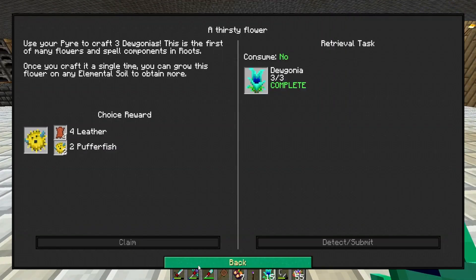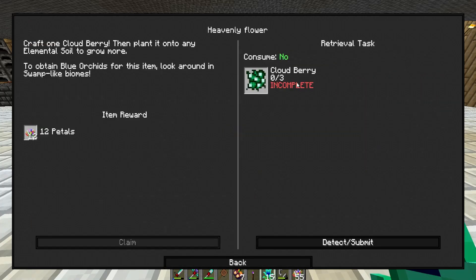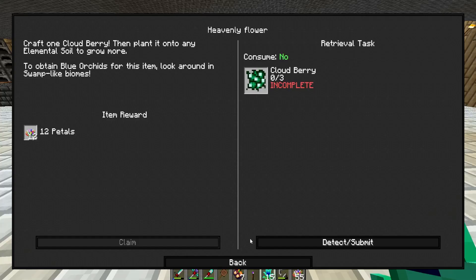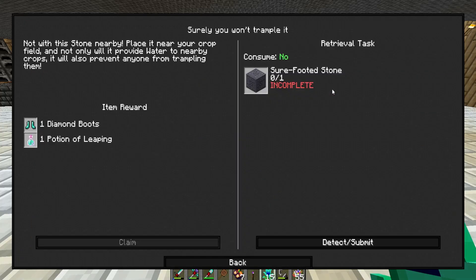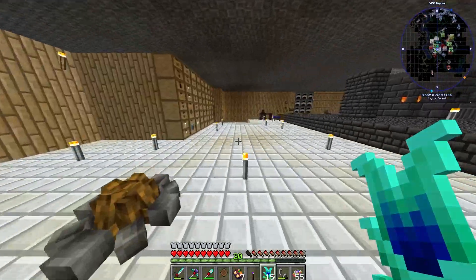We're going to get puffer fish next because I don't know where to find those. For the heavenly flower quest, we craft one cloudberry then plant it into any elemental soil to grow more. We also need to obtain blue orchids by looking around in swamp-like biomes. We also have sure-footed stone - place it near your crop field and it will provide water to nearby crops and prevent trampling.